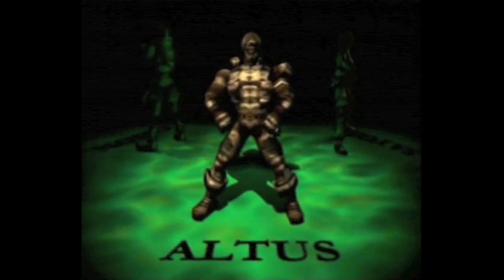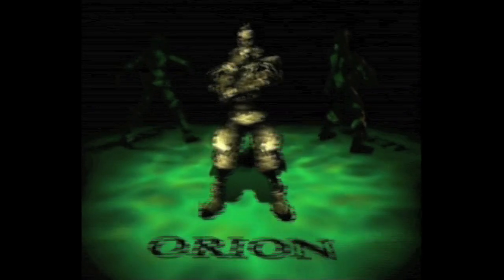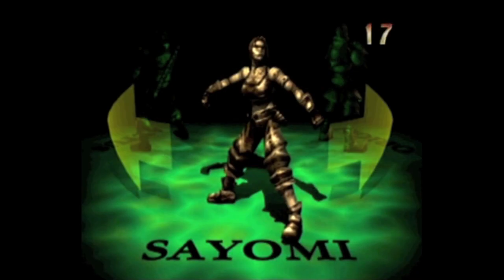Once that's over with, we get to commence the beating up of bad things. First we need to select our characters. We get to choose between Altus, the warrior, Orion, the wizard, and Siami, a spy that was introduced in the beginning of the story.